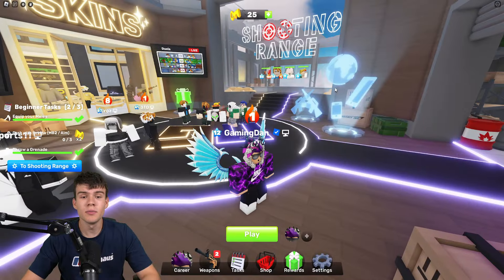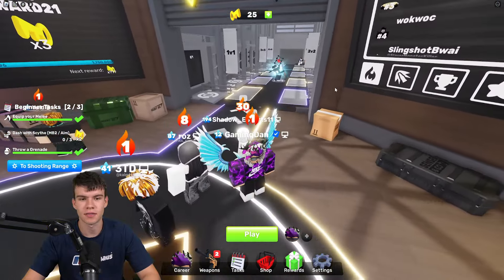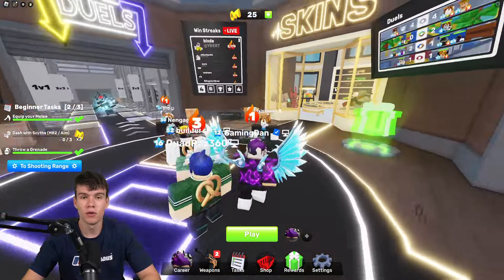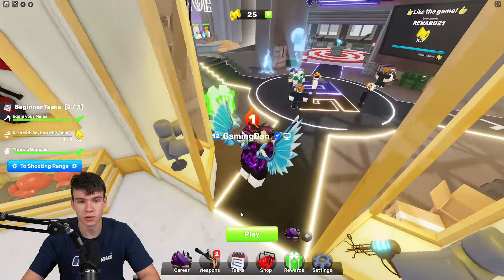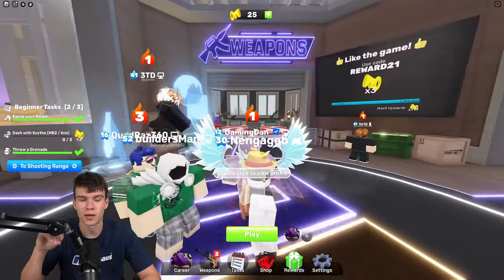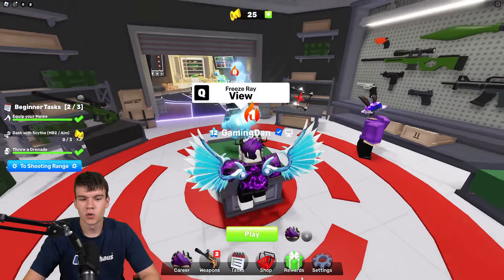We are right now inside Rivals. I'm going to be showing you all the working codes that you can redeem inside the game today — September 2024. I've got so many brand new working codes to redeem here, so make sure you guys do not go anywhere or you'll be missing all of these working codes.